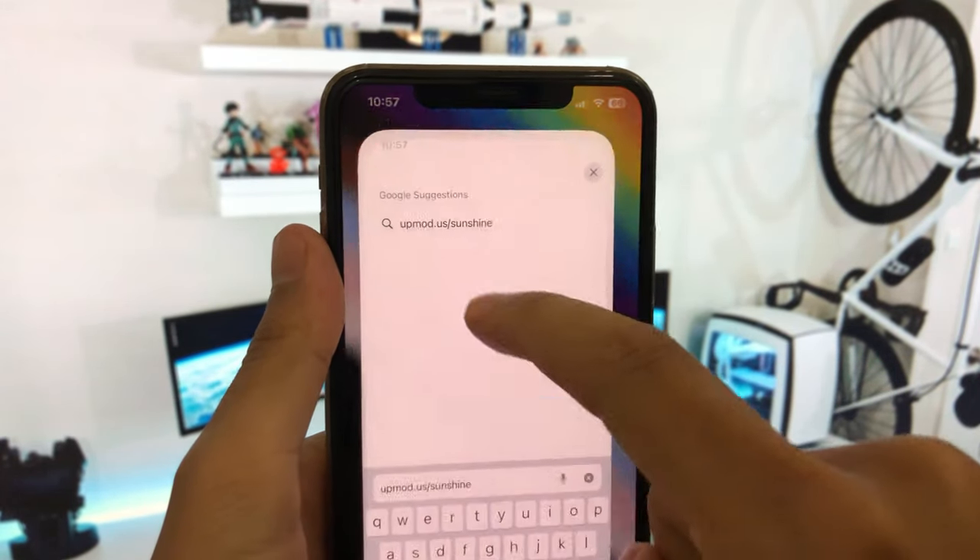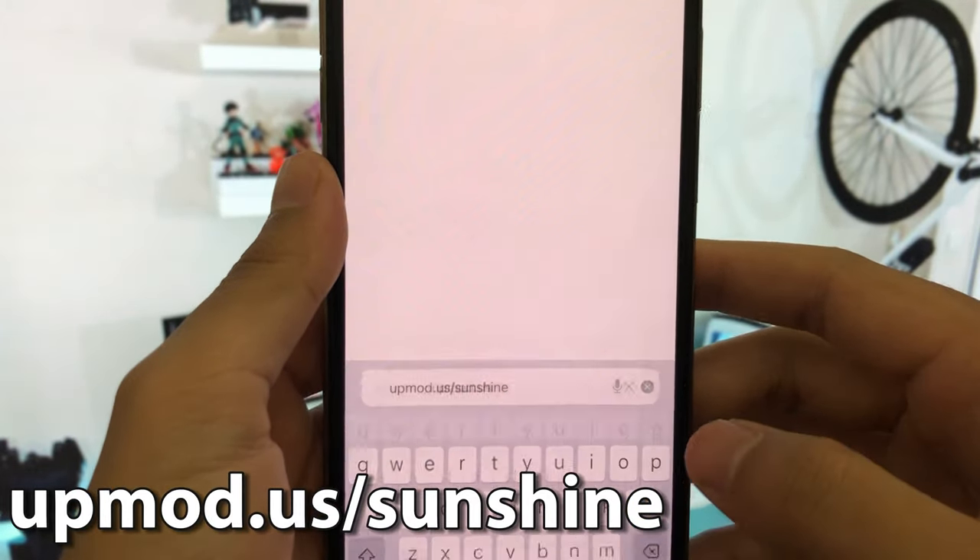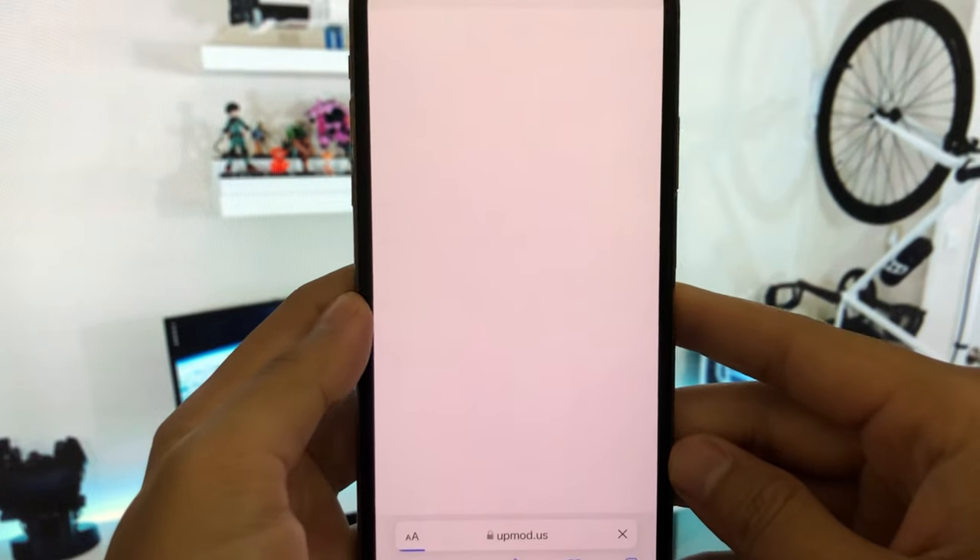Next step, open your Safari browser or Google Chrome and go to the website upmode.us.sunchine. It's available on Android and iOS.